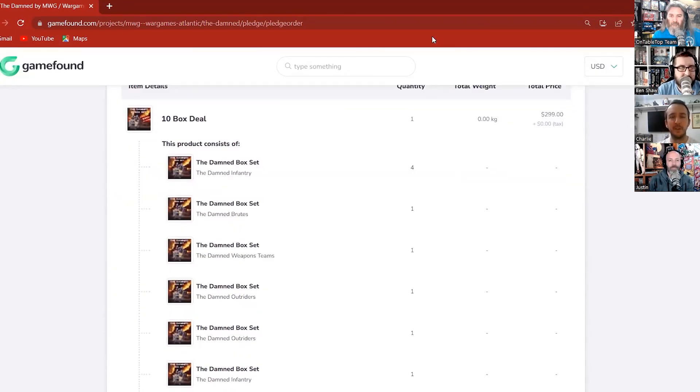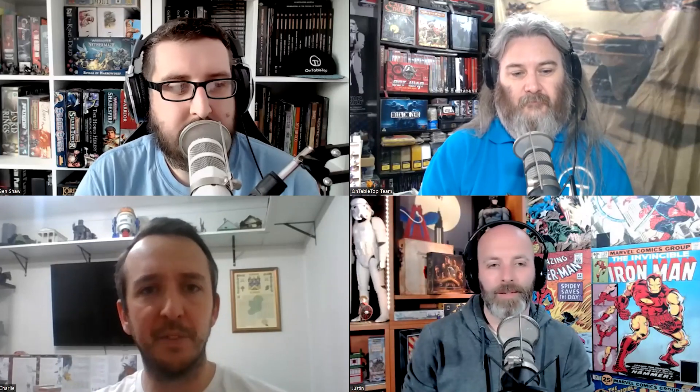You click 'I agree to the terms' and then click pledge. If you want, you can open your existing pledge on GameFound. Because I've been constantly messing around with mine — I went in and pledged and I think I was backer 77, which was really annoying. We were in Legoland at the time with the kids and I was on my phone trying to pledge straight away because I wanted to be backer number one, but the Legoland Wi-Fi did not have the capacity.